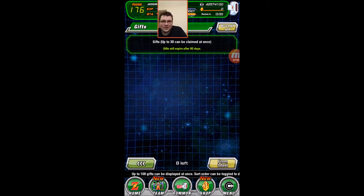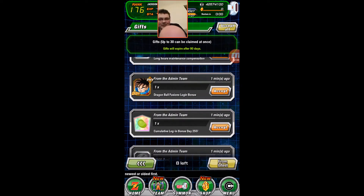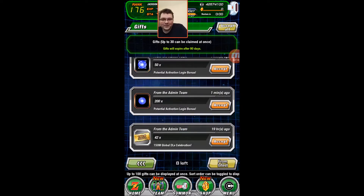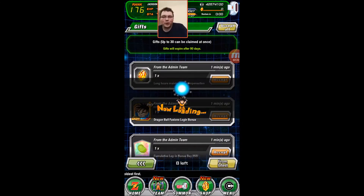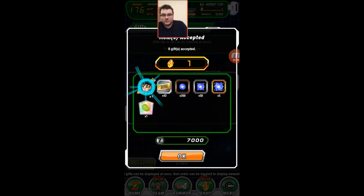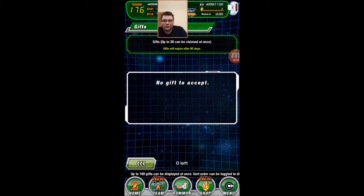In missions, you get a dragon stone for the maintenance, and you get an SSR Tekka, who is the main character in Dragon Ball Fusions — he's the base body that you then edit to make your own character. I also got 42 tickets. There he is, little Tekka. Nothing much to him, it's just a free SSR.